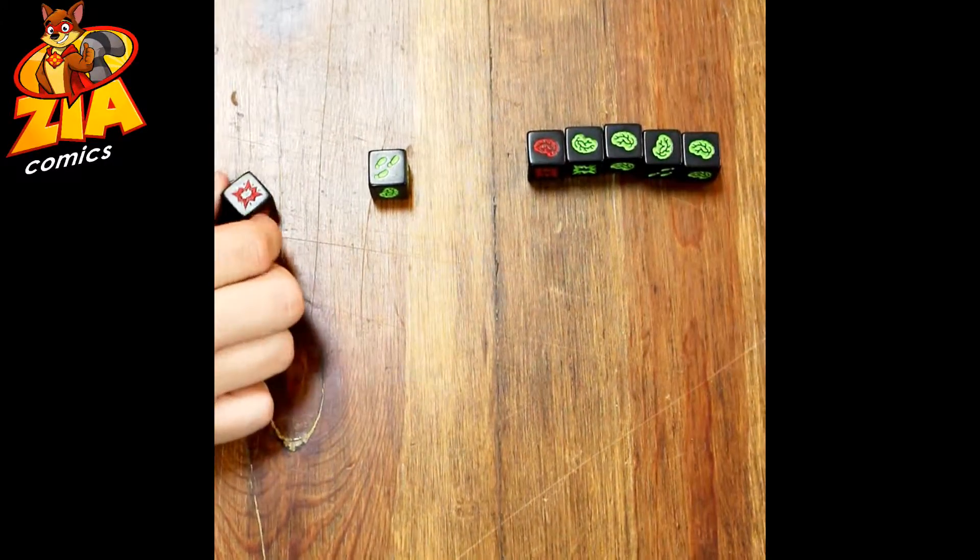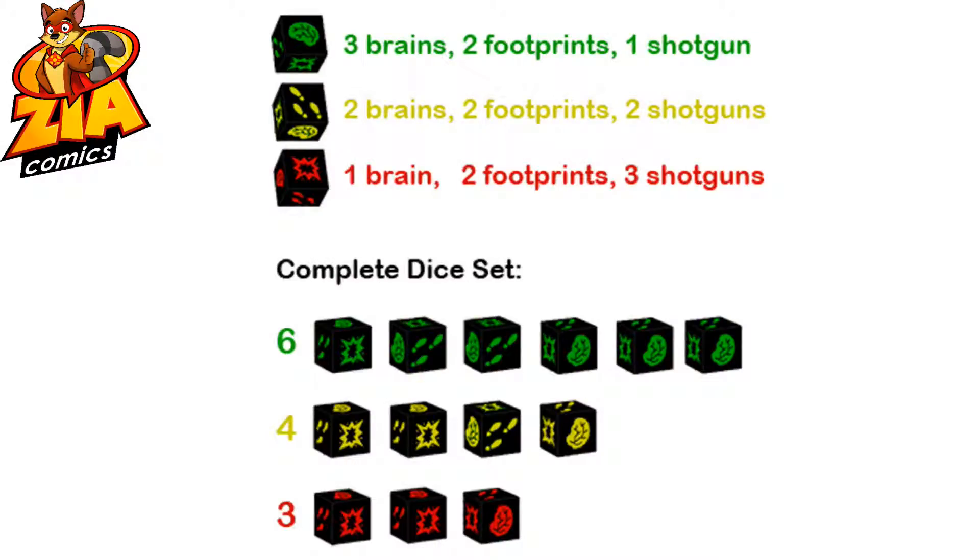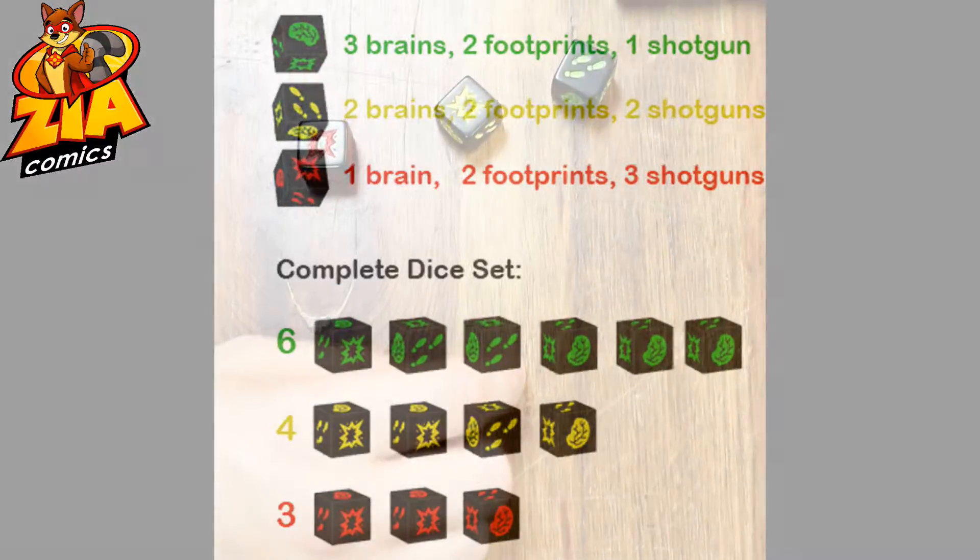Right now I might want to stop. If you notice, there are three different colors of dice: green, yellow, and red. Red dice have more shotgun blasts, and green dice have more brains.